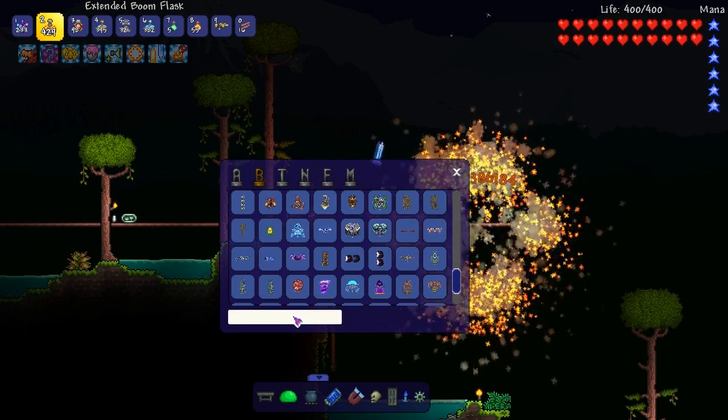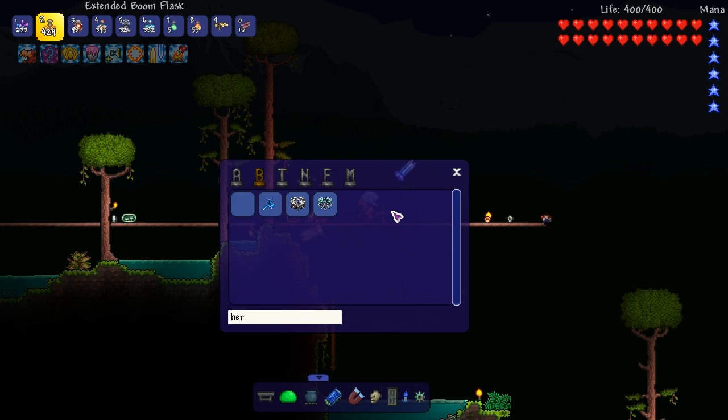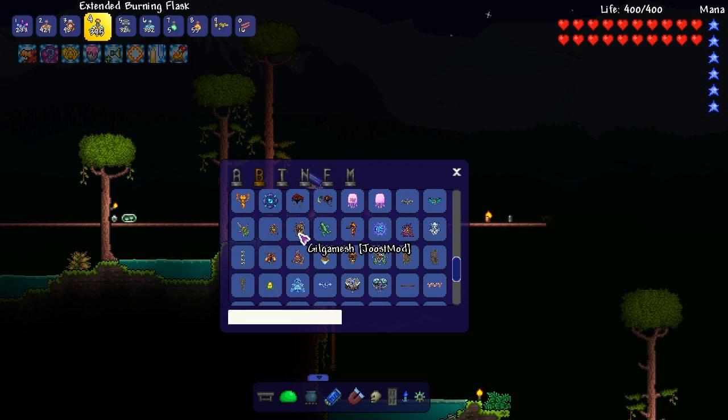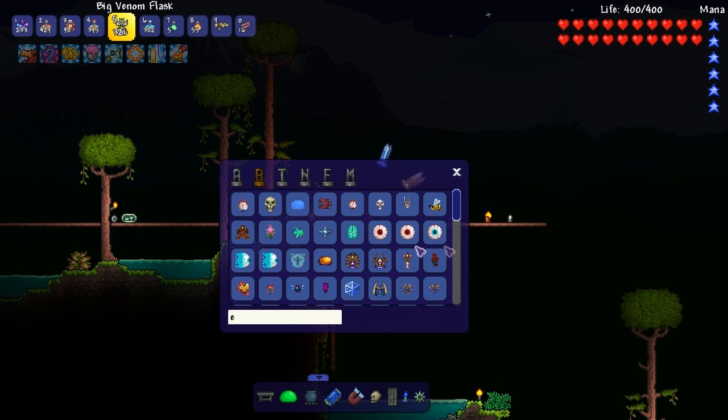That's all we're gonna check out and then we're gonna end this off. Where's the heater worlds boss? It's not even called heater worlds anymore. Maybe it's Andas? Ancient dragon? I don't see either of Worlds anymore.